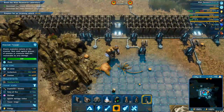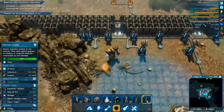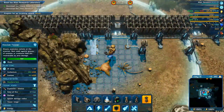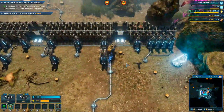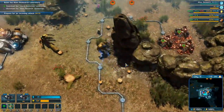The rocket tower shoots explosive rockets - best used against groups of enemies or creatures vulnerable to area damage. So we still want to mix it up a little bit. I'm just going to go with another rocket right here. We've got several rocket towers down here now, we're in pretty good shape.